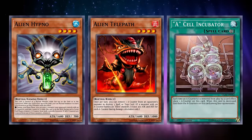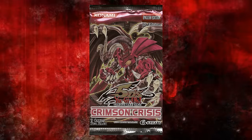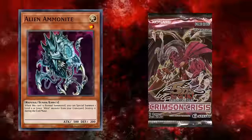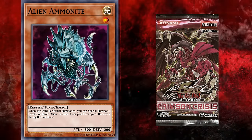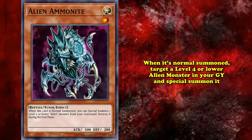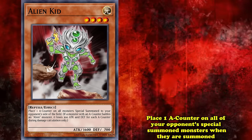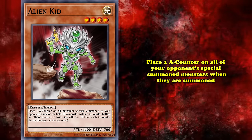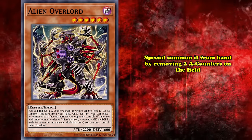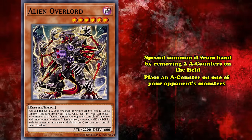At this point, it would be easy to call aliens a dud, but Konami wasn't quick to halt support, as they would add some solid support to the archetype in the TCG set Crimson Crisis in March of 2009. Aliens supporting Crimson Crisis helped the archetype step into the world of synchro summoning. Their tuner was Alien Omanyte, a level 1 light reptile that on normal summon special summoned a level 4 or lower alien monster from your graveyard. Alien Kid was a level 4 light reptile that placed 1 A-counter on all your opponent's special summoned monsters when they were summoned.